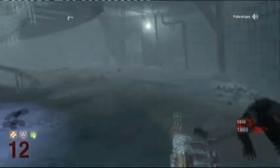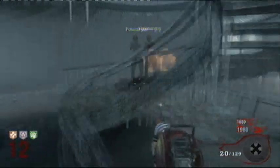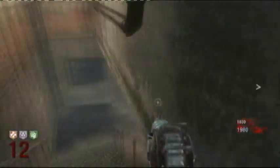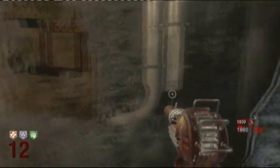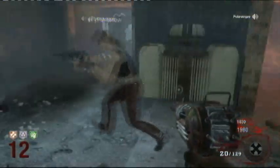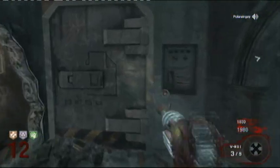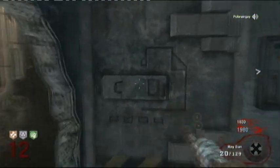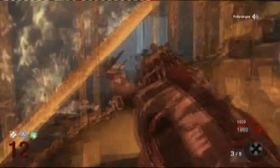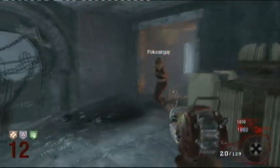You can just hear it coming down - there it is. Press square by it, or X if you're on Xbox. Then go and insert it in the tube that you inserted the vodka bottle in. After a little while they're about to teleport, but then the fuse short circuits again and starts sparking. You just have to knife it, and then you've completely finished the Easter egg.